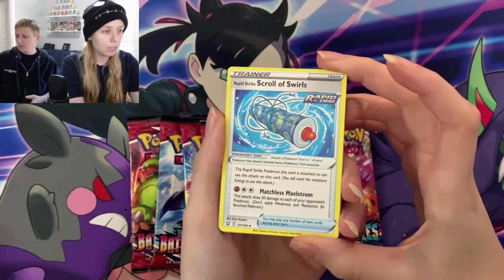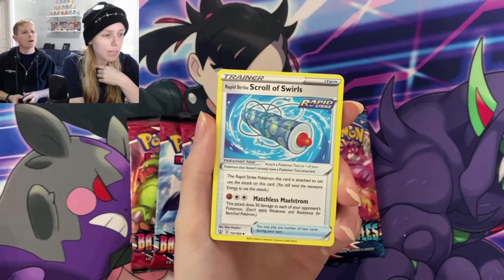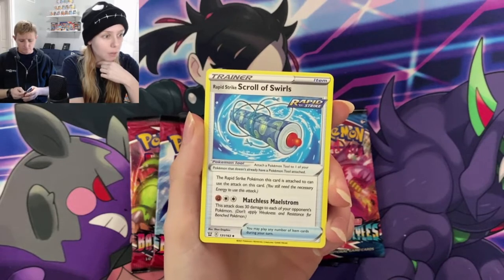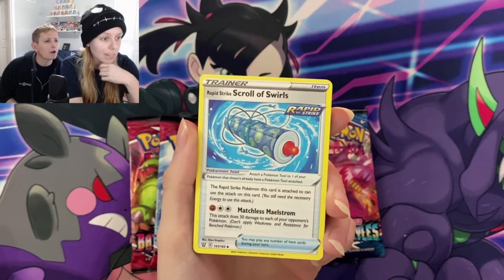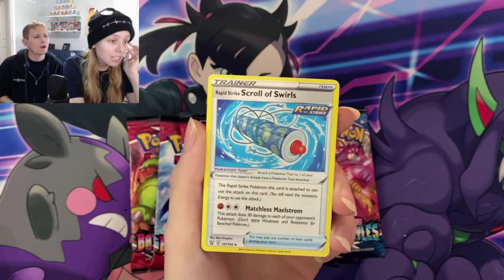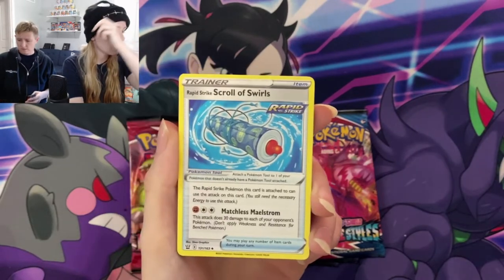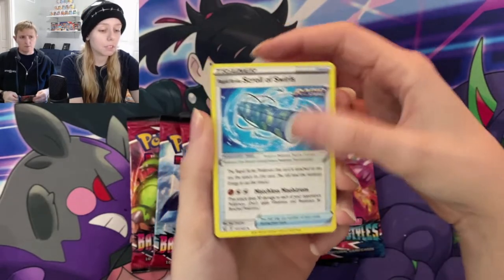We've got a Rapid Strike Scroll of Swirls — Matchless Maelstrom. This attack does 30 damage to each of your... wait a minute. The Rapid Strike Pokemon this card can attach to can use this attack. This is an attack on a trainer card? 30 damage to each of your opponent's Pokemon. I like attacks that spread damage. That's pretty neat.